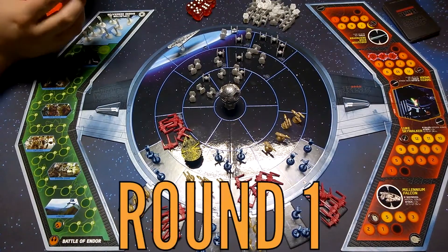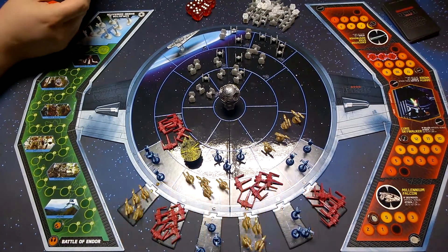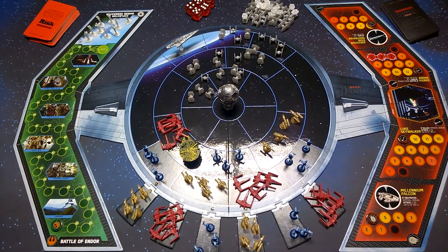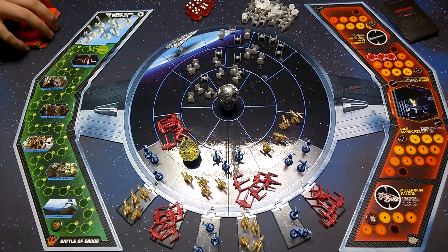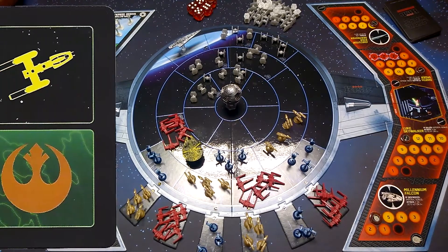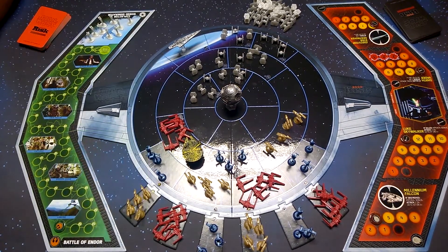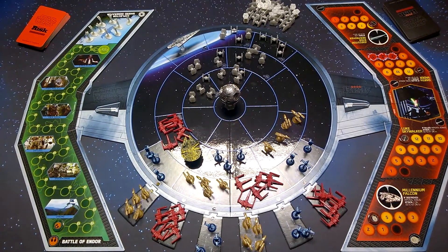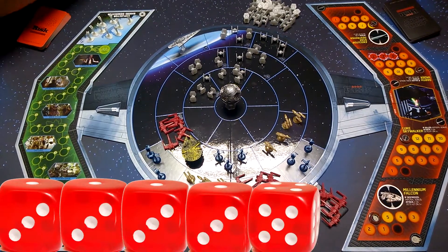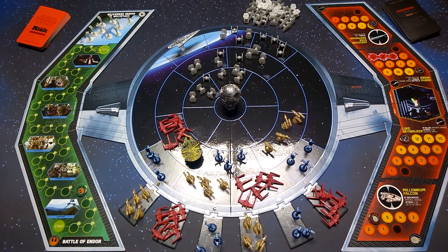Yeah, so this game we're basically fighting on three fronts. We've got the shield generator, the space battle, and Luke versus Vader. Rebels get to reveal their order first. So a Y-Wing or assault on the shield generator. Shield generator. Alright, so you're going to roll all five dice and you get to move up your tag team. For every two or better — so all five. Okay.